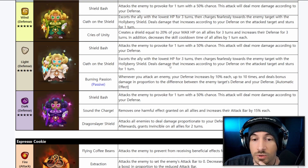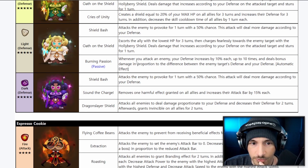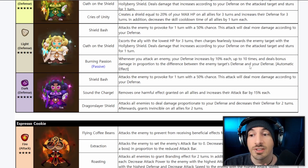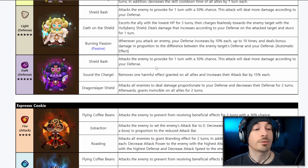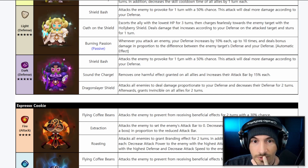The Light Hollyberry passive: whenever you attack an enemy, your defense increases by 10% each time, up to 10 times. This deals bonus damage proportional to the difference between the enemy target's defense and your defense. It's like an Artemil, but personally I don't think it's as exciting as Artemil — though sometimes things look weak on paper and turn out ridiculous in-game.